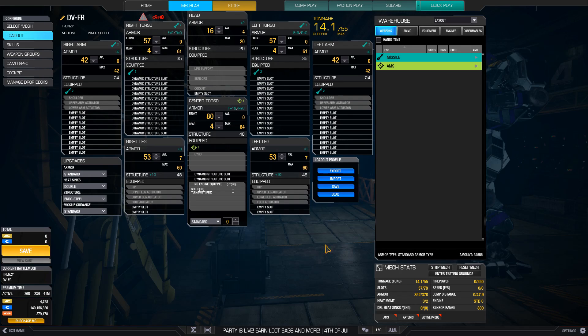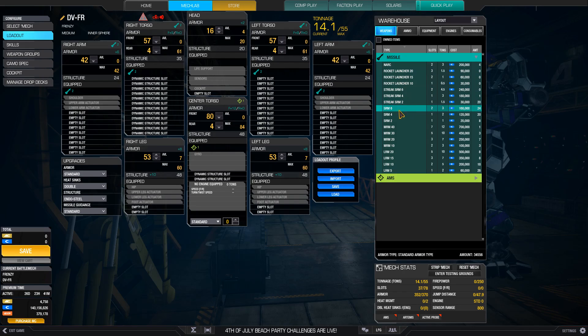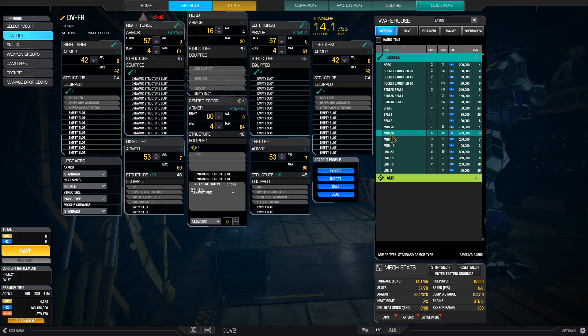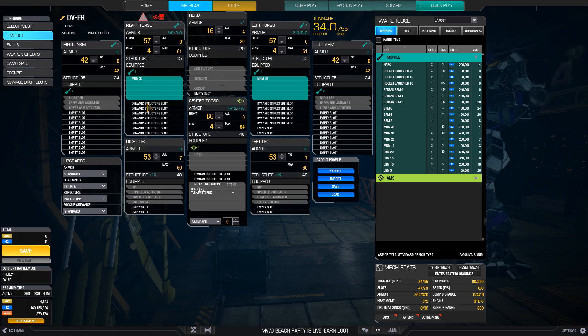After adopting a more cautious playstyle, I was able to get the Dervish to work and I started really liking the chassis, despite not really being a fan of missile mediums. The 6M is pretty competitive with the Quickdraw IV-4 for its MRMs, and the Frenzy hero is among the best IS mediums for SRM support. If you're a more aggressive player, this mech is not really for you and you'd be better off with a Griffin.